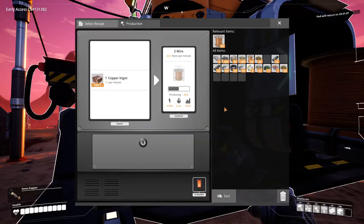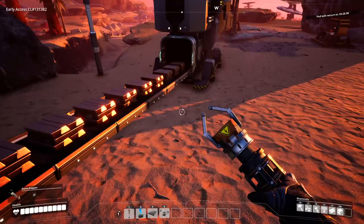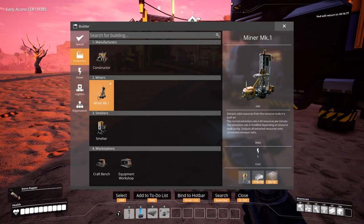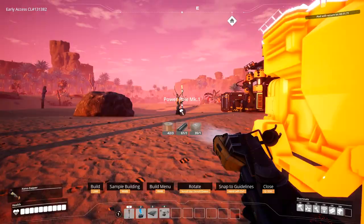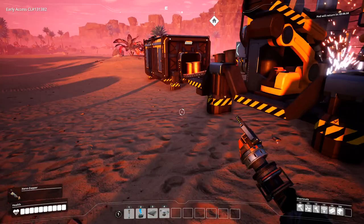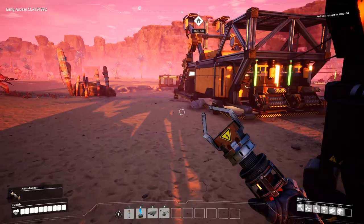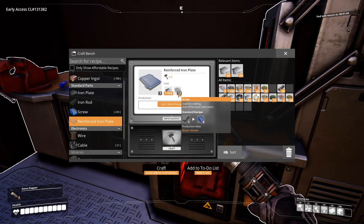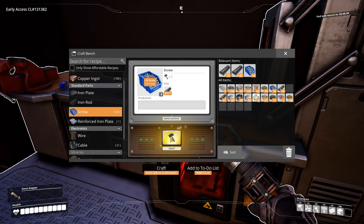Now I want to improve the throughput of copper - we need another smelter right beside it. We need another constructor, but we need some other resource that I don't have yet. We need these reinforced iron plates so we can make more constructors - that takes screws, and we haven't automated screw production just yet, so we need to get on that.